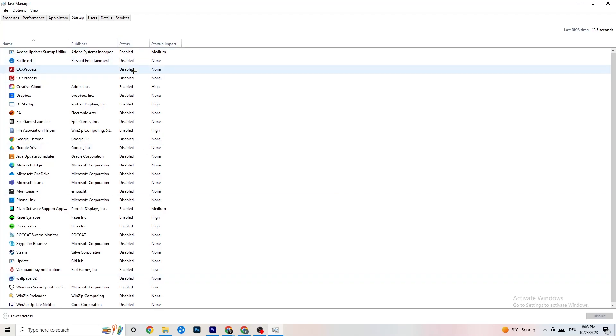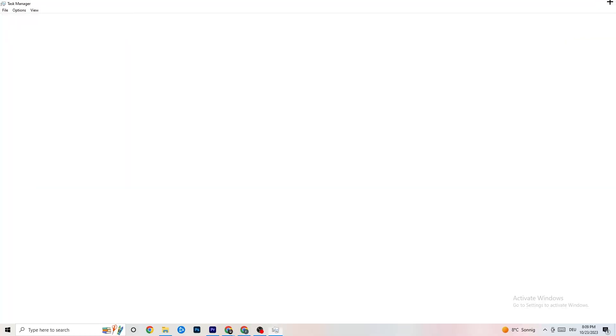Next, go to the 'Startup' tab in Task Manager. Disable nearly every program that is running in the background to decrease your GPU or CPU usage. Right-click any program you don't need and click 'Disable.' Do this for every program you don't require at startup. Once done, close Task Manager.